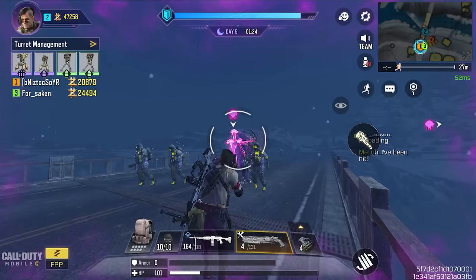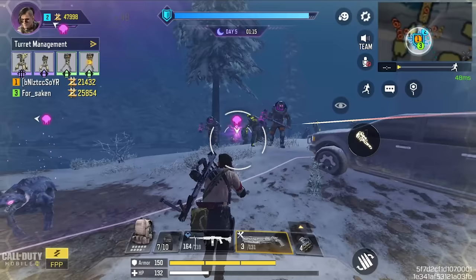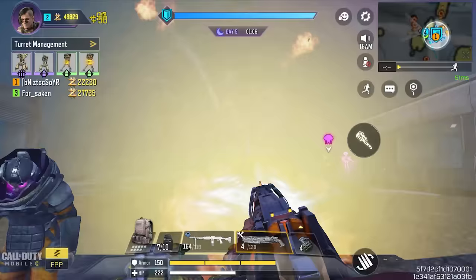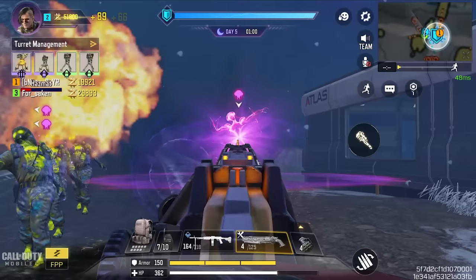The loadout combo I showed you is for newcomers who haven't unlocked ether crystal camo for any guns and need to do it faster. But if you've already unlocked ether crystal camo for many guns, I still suggest keeping a shotgun with you. Another good alternative is the Shorty — it also deals massive damage and works very well against heavy gunners.